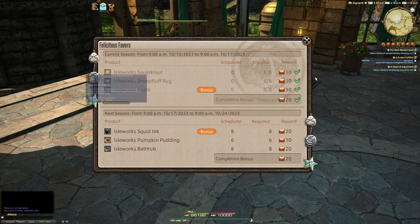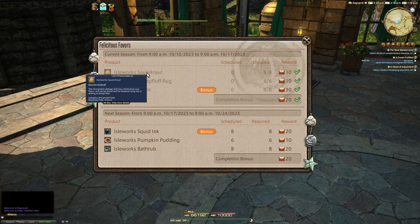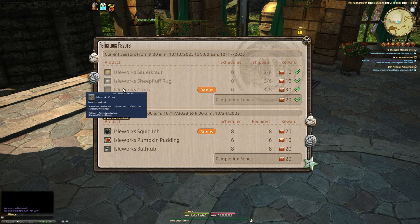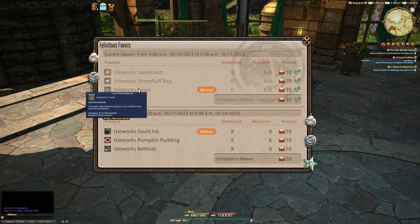The Felicitas Favors is essentially a mini game that updates every single week, and it's not tied to a server — it's bound to your character. For example, my girlfriend has completely different crafts than myself that she would need to do to get her Felicitas tokens. This new token currency is earned by shipping a set amount of specific crafts.